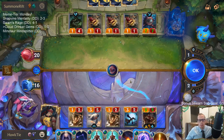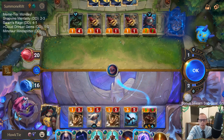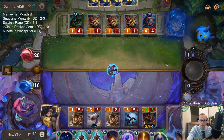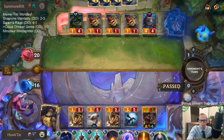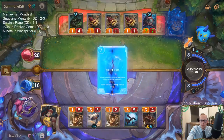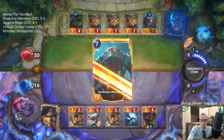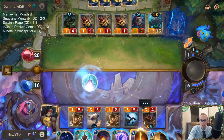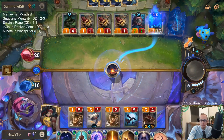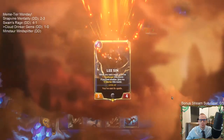Do I use Bastion or Hush? I can use either one. I think Hush. The water rises — draw some cards. Alright, Falling Comet the Nautilus, get that thing out of here, level up Lee Sin. Cloud Drinker is looking good, we're saving a bunch of mana.